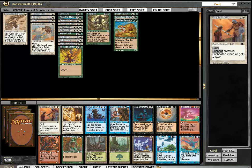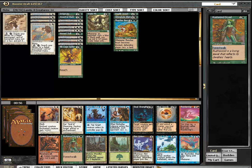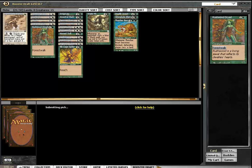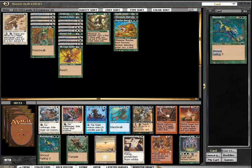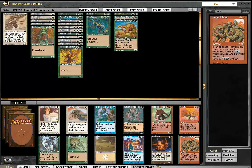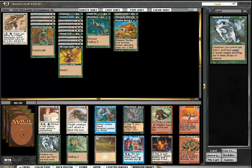Flint Golem. Seal of Cleansing. Rush of Dryad seems solid — not too many two-drops in the deck. Deepwood Elder, X target lands become forests. These are 2/2s for 4/2. We also have the Pygmy Raids. Blastoderm! Lawbringer, Lightbringer. I think it's Blastoderm here. And there is Spider Silk Armor, which I am going to pick.